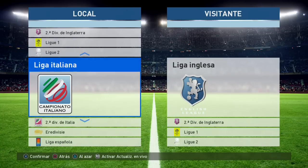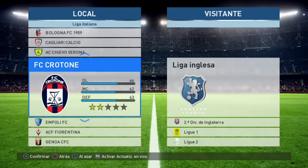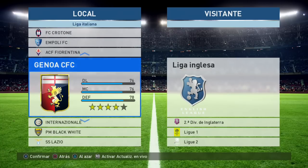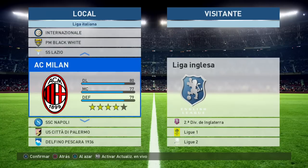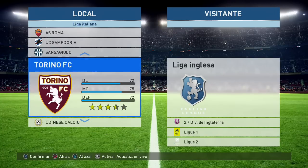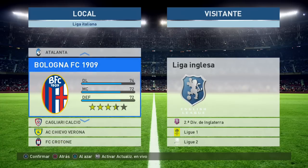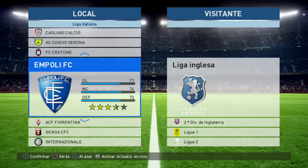Tenemos la Liga italiana. En la Liga italiana, los más representativos pueden estar: el Bologna, el Chievo, el Empoli, la Fiorentina, la Lazio, el Milan, el Napoli, el Roma, el Torino y el Udinese. Ese es el Calcio. Y nada más, eso es lo que tenemos.